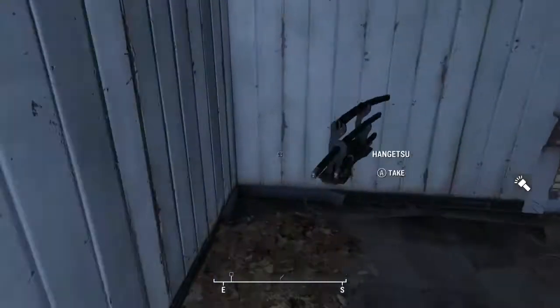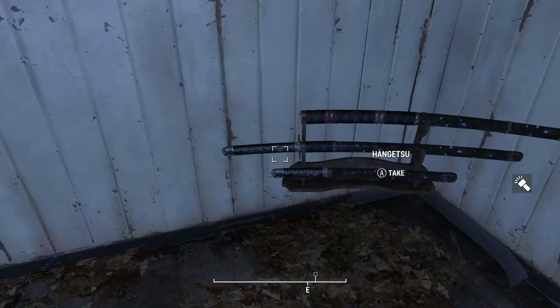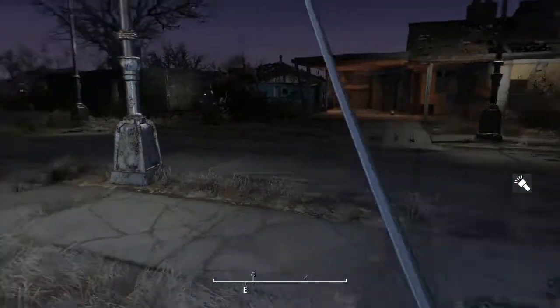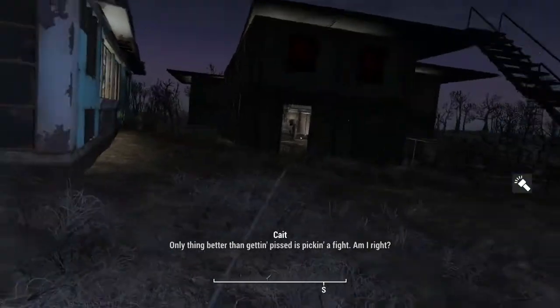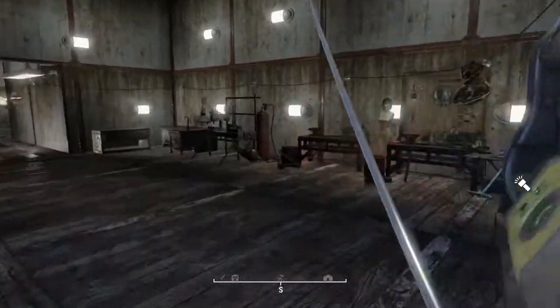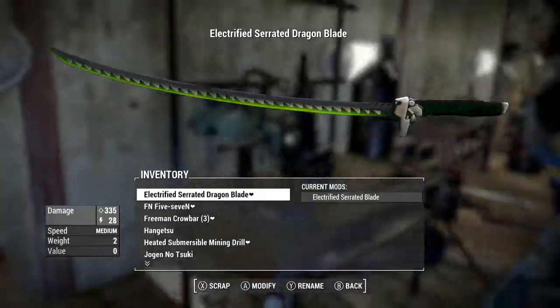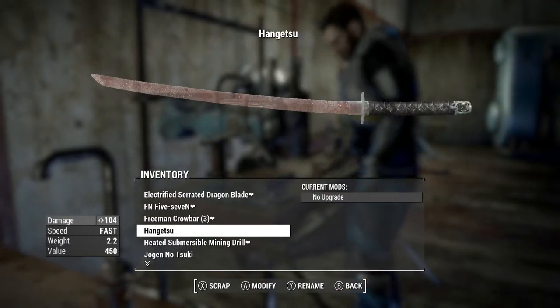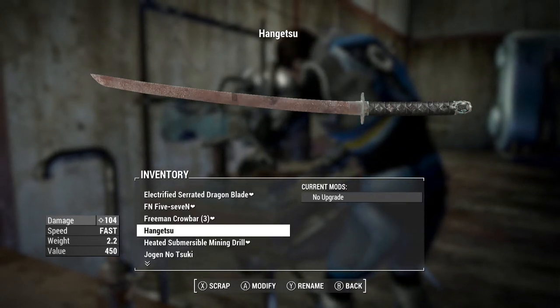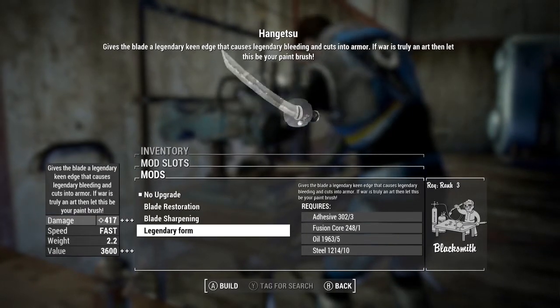What this mod does is add in two other swords: the Hangetsu and the Jogan no Tsuki, along with the Tsuki no Hana. It also makes the original sword a little weaker, because the mod creator originally said the weapon was a little overpowered — he was able to one-shot Deathclaws in some areas. This mod adds in a wakizashi, a katana, and a Tonto.